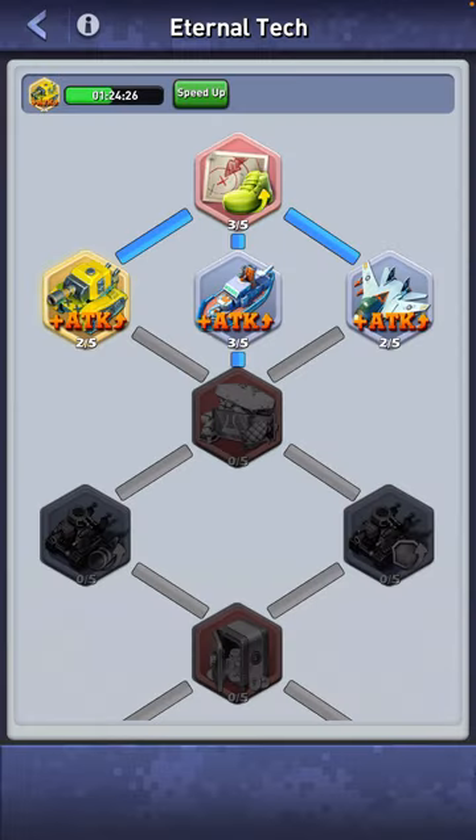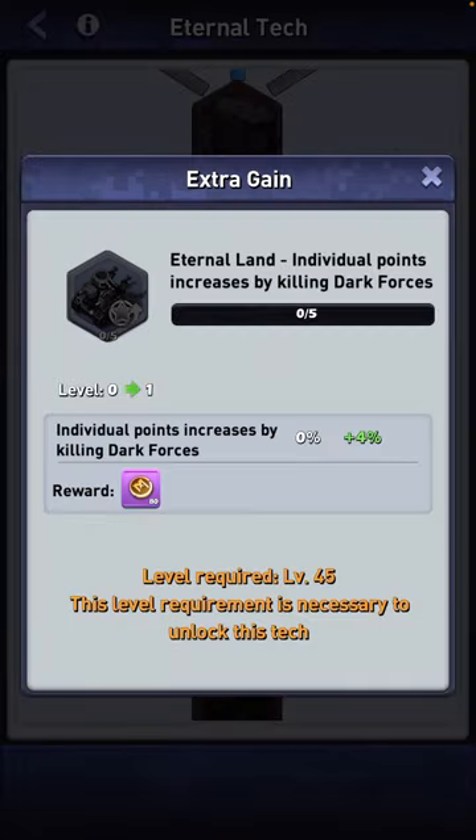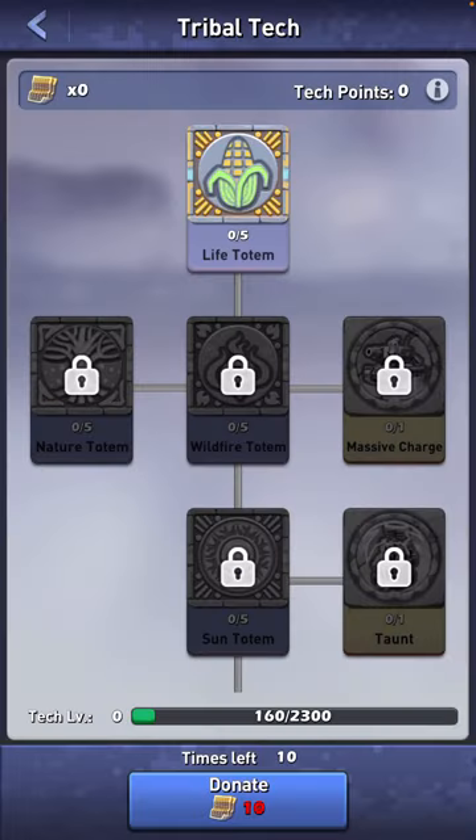Underneath that we have Eternal Tech. Eternal Tech is similar to your trainee officer, combat elite, mechanical masters — that kind of technology, your general skills. Level these up to three out of five and then move on to the next row so you can get through it as quickly as possible. This lets you unlock the extra march queue, then go back and do the important ones like the extra points from farming and dark forces.